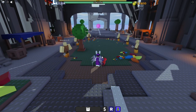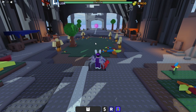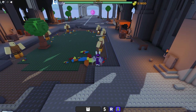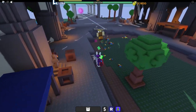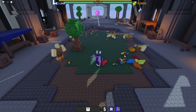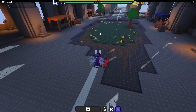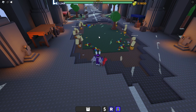The next NPCs you want to grind are the Berserkers. Hold down left click and group them up — if you get close enough you can hit them all at once. Basically you want to group them and kill them while they're bunched together. This is the fastest method, and you're going to want to do this until you are level 100.